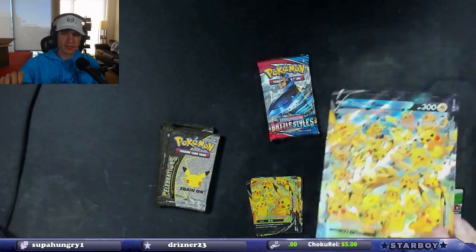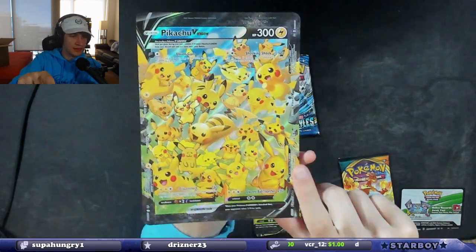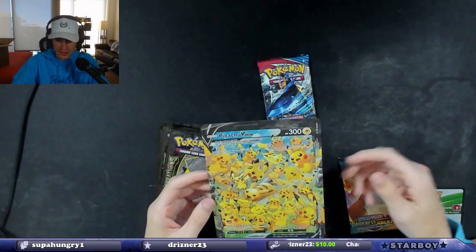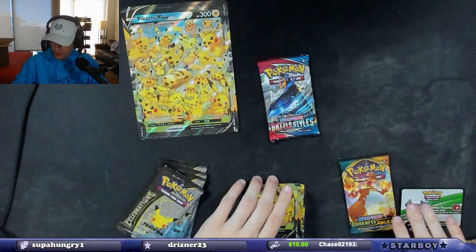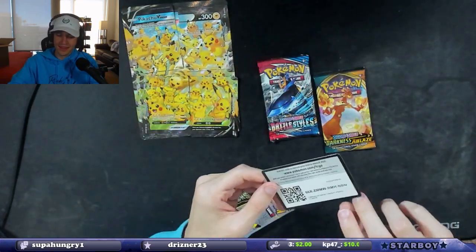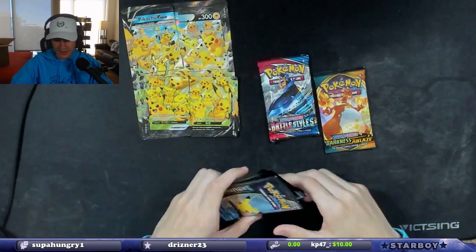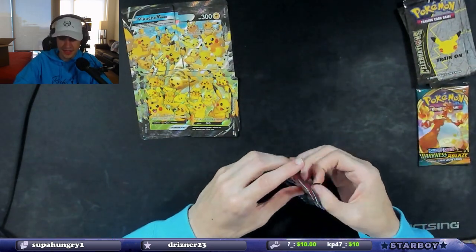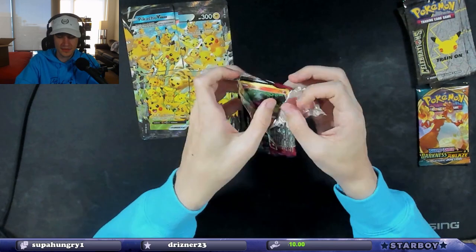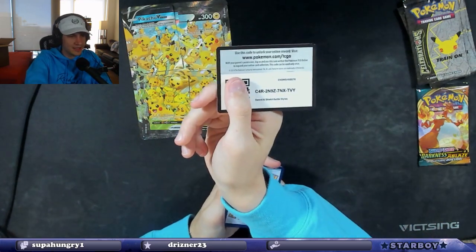I've got the Pikachu V Union — all different art from the different Pikachu artists, really cool. I also got a Darkness Ablaze and a Battle Styles pack. There's the code card. We're going to start with the non-Celebrations packs and then go to the Celebrations packs — doing Battle Styles first because I have the worst luck with Battle Styles. I'm going to hit Sleeping Tyranitar on this one, and Charizard on the Darkness Ablaze. Today's opening is going to be crazy.